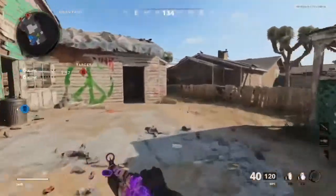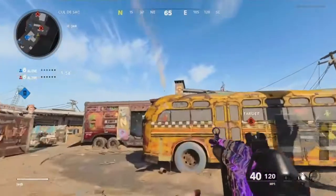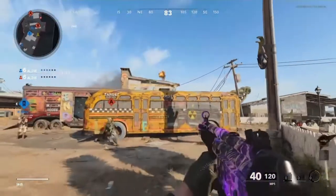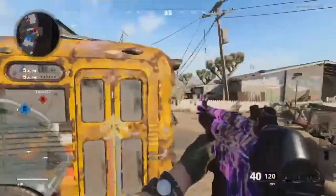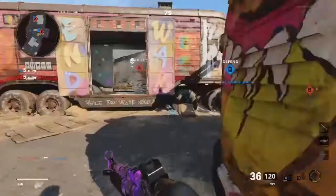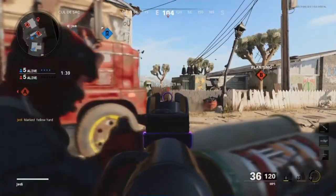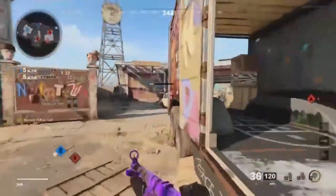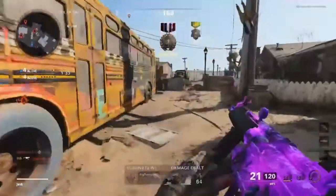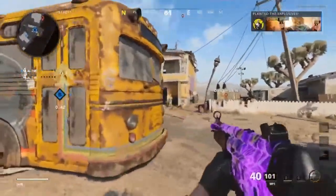Destroy the objective. Bomb acquired. Smoke that. I'm going to hold on a second because there's probably going to be a couple of them. Okay, get rid of that. There's probably going to be someone in that corner. Smart getting the bomb down. Get him. You're good. Yep.